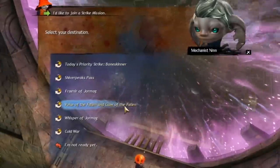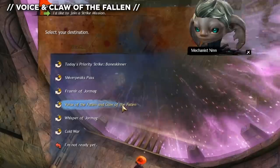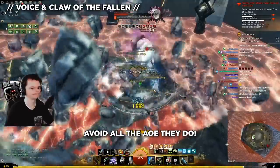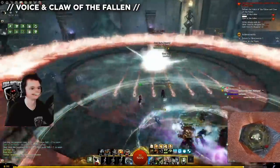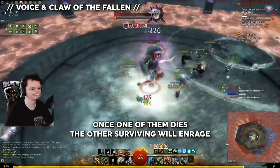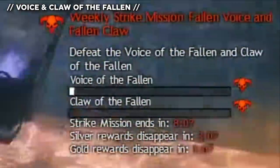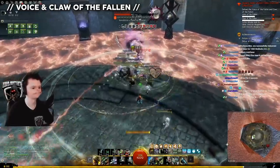Voice of the Fallen and Claw of the Fallen, aka the Coca-Cola Bears. Get the buff from the pylon, dodge all the red areas during the fight, and try to kill them both at the same time. After one dies, the other one will enrage. You can watch their hit points in the top right corner. Most groups start off attacking the bow-wielding bear.